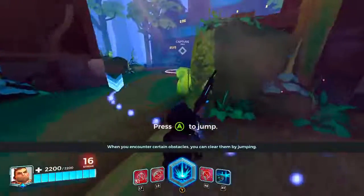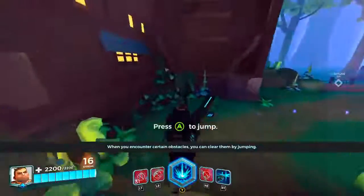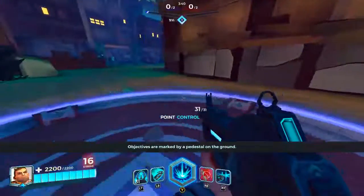When you encounter certain obstacles, you can clear them by jumping. Head to the objective — objectives are marked by a pedestal on the ground.